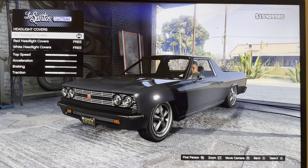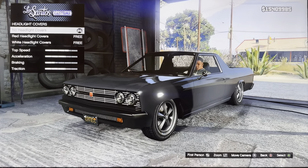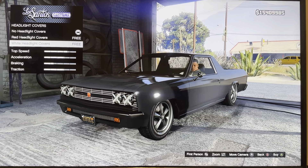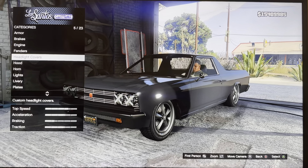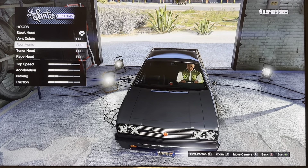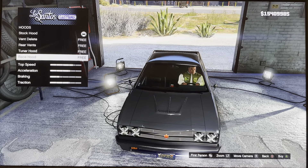We got headlight covers: no headlight covers, red headlight covers, white headlight covers. We got hood: stock hood, vent dealer, real vents, tuner hood, race hood.